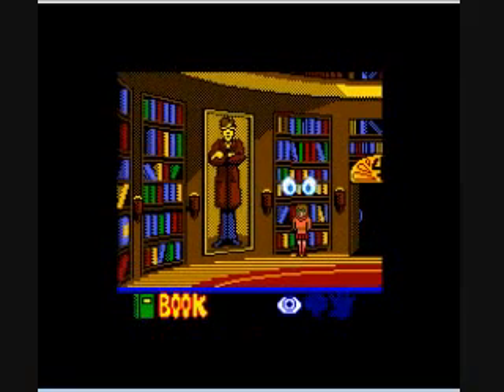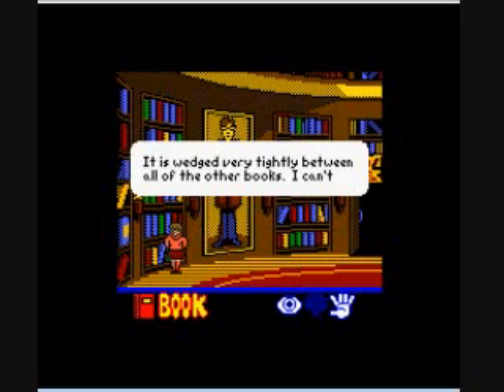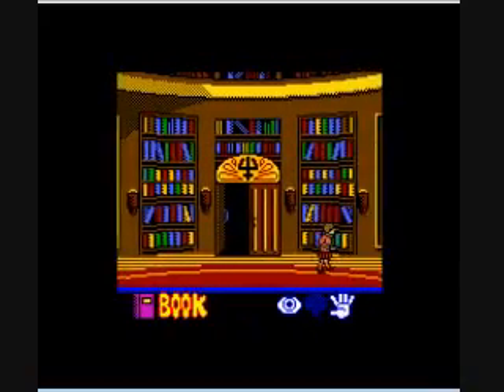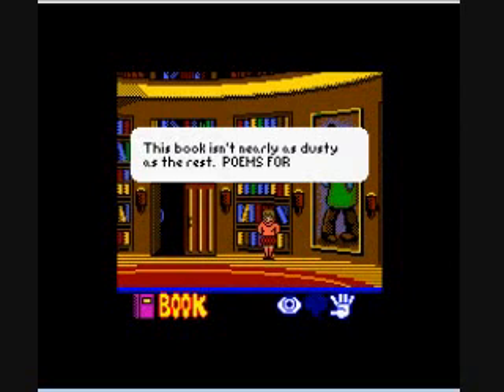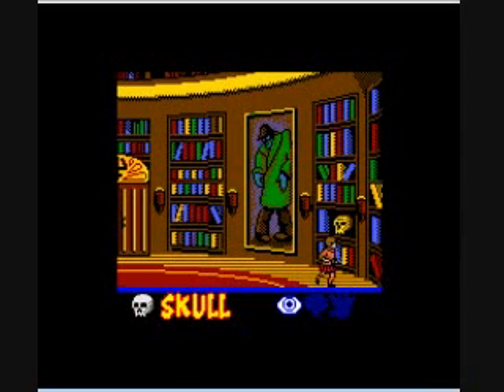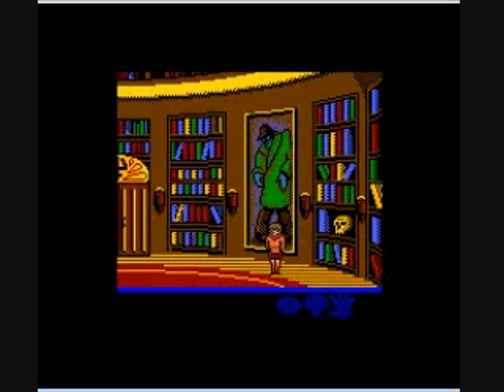There's three books in this room. This one's an encyclopedia of cheese, you can't interact. That's a book that probably would open a secret door, but we can't touch it because we're not strong enough. This book is about poetry for scientists, and you can take it — in the back page is something about the symbols. This is a creepy skull that has no need whatsoever in the game, but it's a creepy skull.